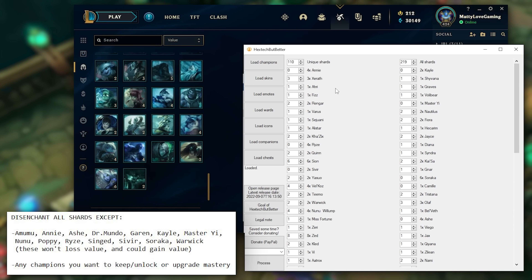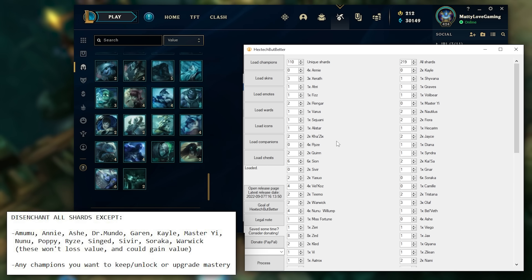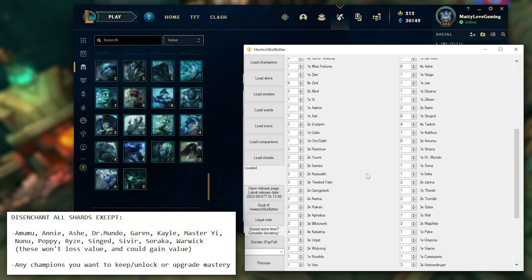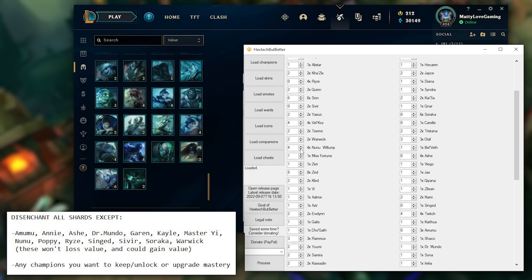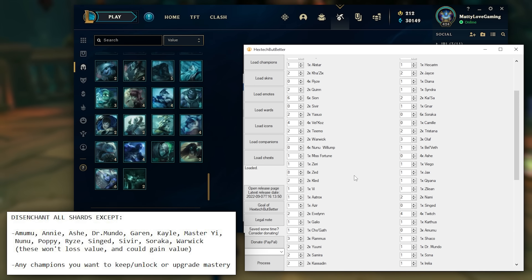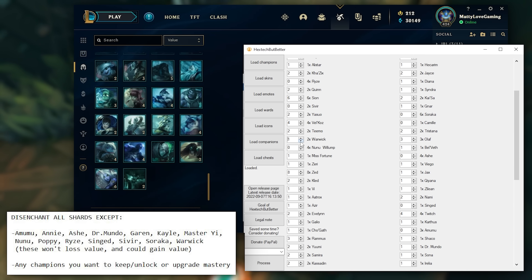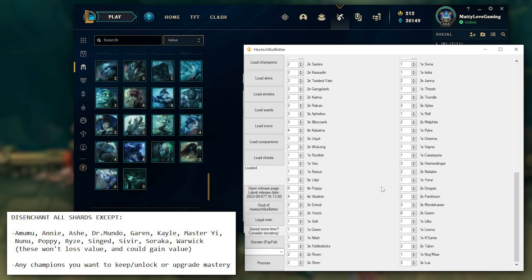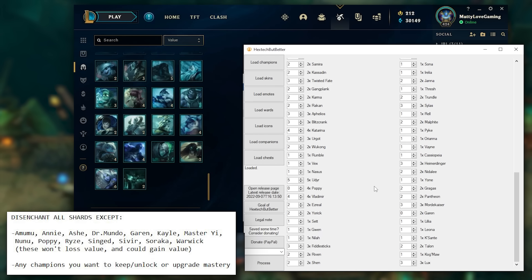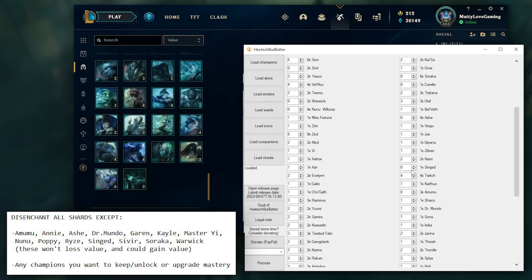An easy way to see which 450-cost champion shards you have is to sort your loot page by value — all the 450 champs will be at the bottom. I've also put a list of them on screen. Have a look at the 450-cost champs on your loot page and change their value to 0 on the Hextech Bitbetter tool. If there are any champions you want to keep, unlock, or upgrade mastery at a later date, change those champions' value to 0 as well and the tool will not disenchant them. Personally, I just disenchanted all the shards except the 450-cost champions.